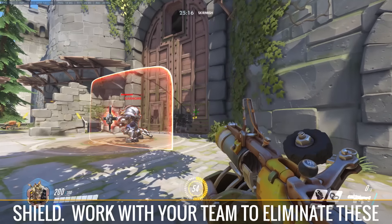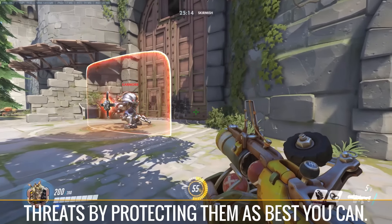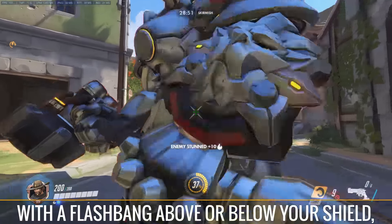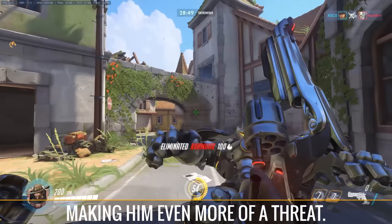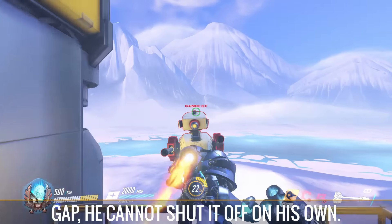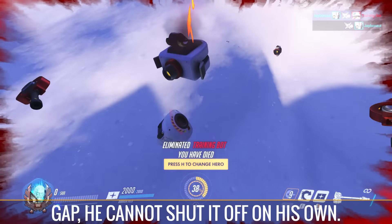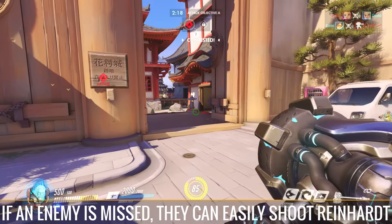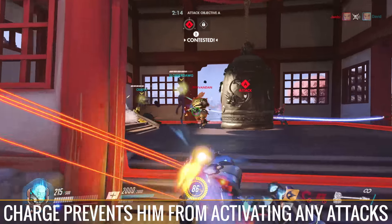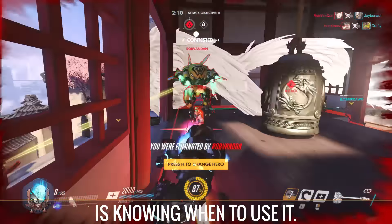Work with your team to eliminate these threats by protecting them as best you can. Keep in mind that McCree in particular can stun you with a flashbang above or below your shield, making him even more of a threat. Once Reinhardt activates his charge ability to close the gap, he cannot shut it off on his own. If an enemy is missed, they can easily shoot Reinhardt in the back as he skims across the map. Charge prevents him from activating any attacks or his shield, and part of learning the character is knowing when to use it.